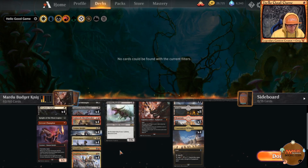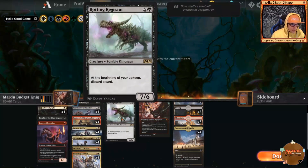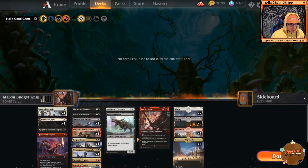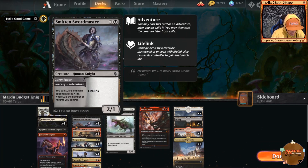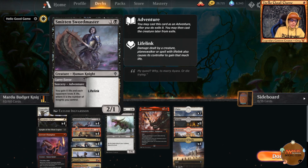We can choose to draw with Stormfist Crusader before Regisaur makes us discard, giving us more control over our hand. My favorite piece is Curry Favor — you gain X life and each opponent loses X life, where X is the number of knights you control. If we go wide with six or seven knights on the field and pop Curry Favor, we just dealt seven damage and gained seven life.